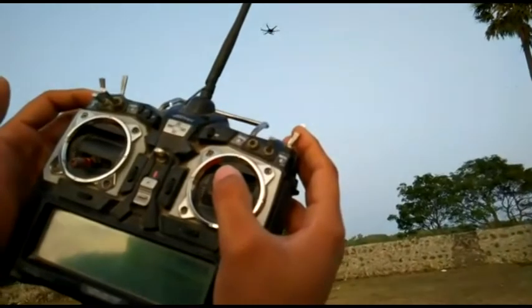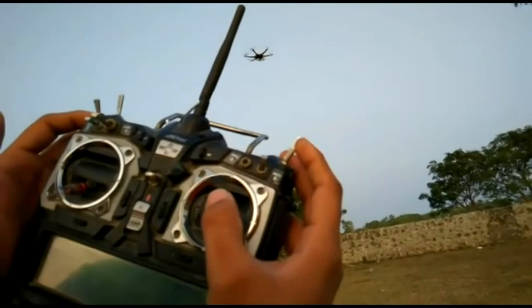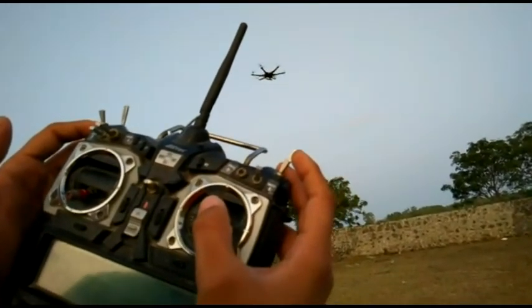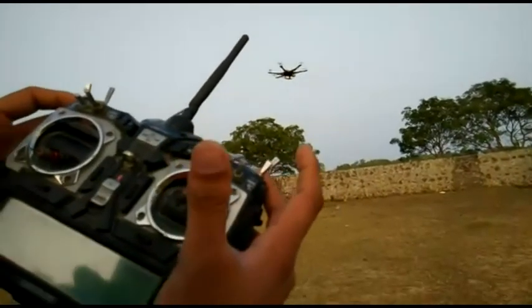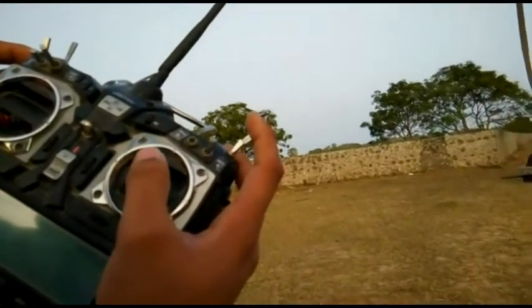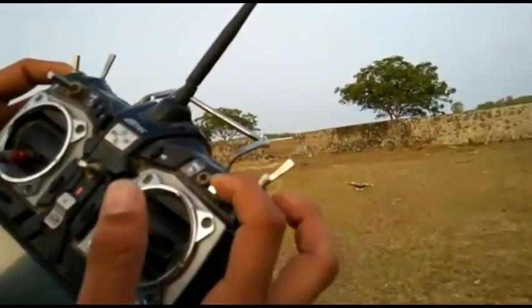From a 20-meter altitude it takes close to at least 20 seconds to reach the ground, so that people don't get scared — the idea is that the user should not get scared. You can see zero controls, and we disarm it — that's it.